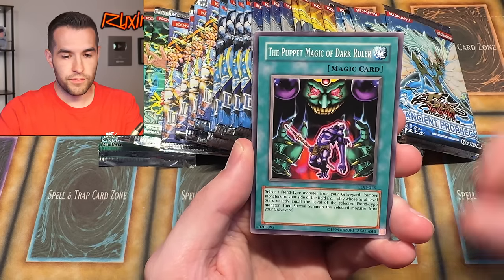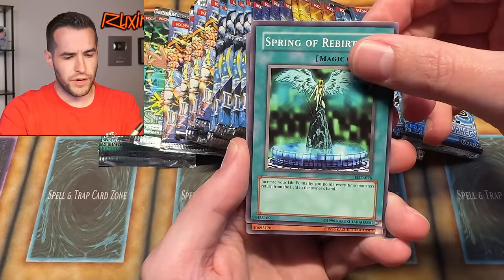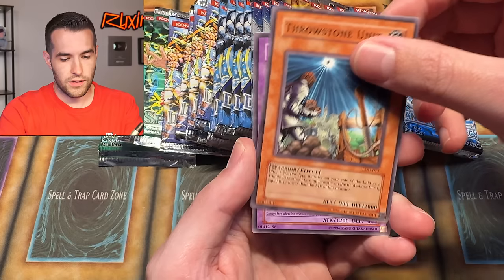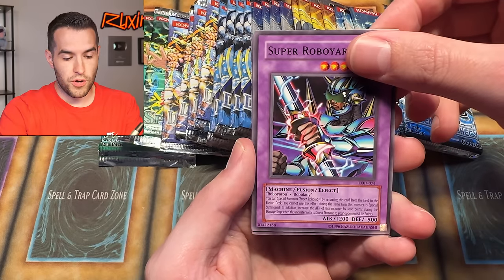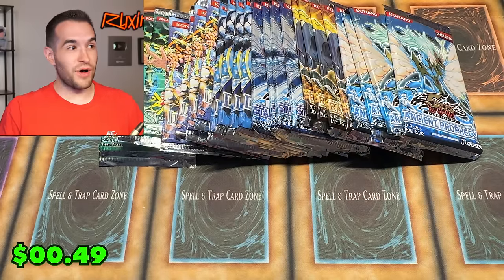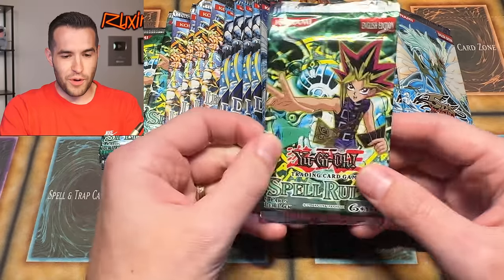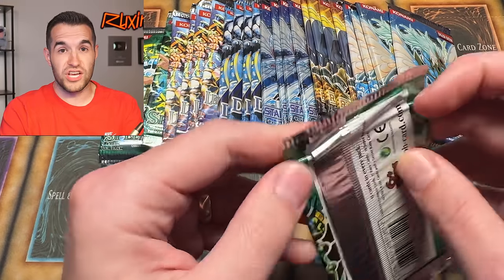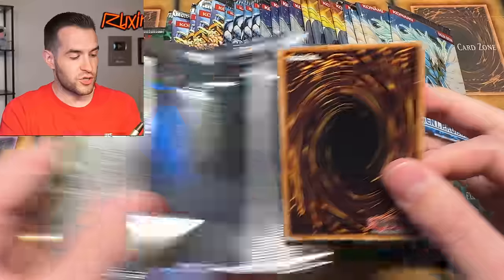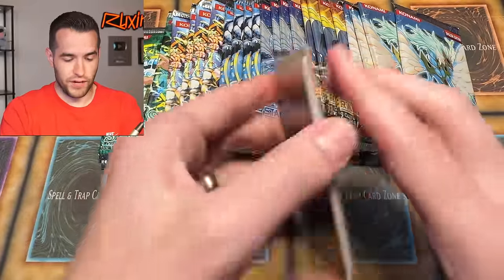107 Weapons! We have Blizzard Soldier, Puppet Magic of Dark Ruler, Grey Wing, Rebirth of Spirit - Spring of Rebirth. We have Maharagi, Throwstone Unit, Super Roboyaru. Yeah, we have opened one of every pack and not pulled a single foil. We need 12 points and we have nothing so far. I was going to do 10 points and I thought that was too wimpy - we'll get it too quickly. Little did I know we would not even get a point in the first round.